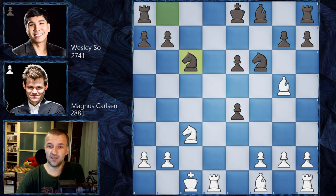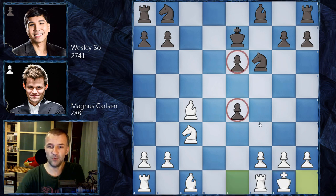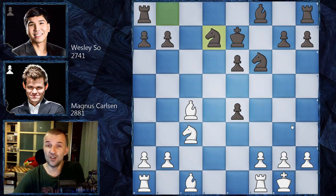Magnus went for Bishop c4, threatening to take the pawn on e6. After King e7 and simply castling — those pawns aren't going anywhere — Knight b to d7. Black has one extra pawn, but Magnus said 'I'm going to take both of these pawns and you can't do much about it.' Black has also lost the bishop pair already, the king is still in the center blocking the bishop, so the bishop cannot be developed.